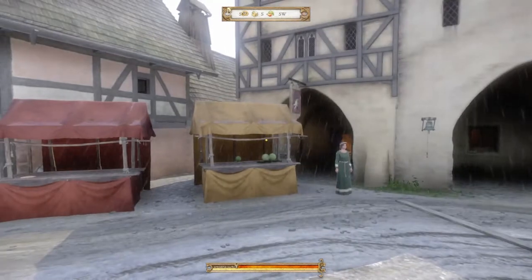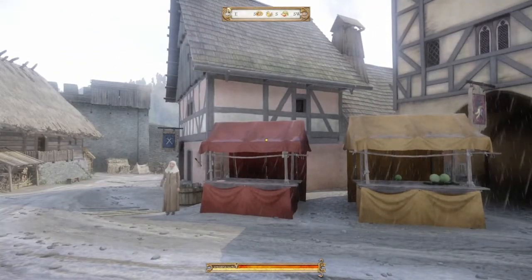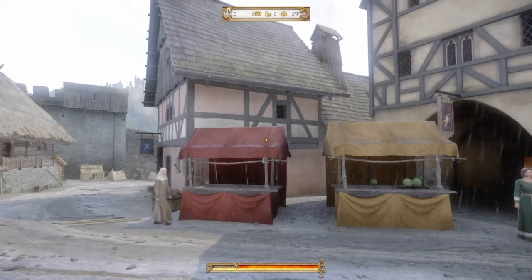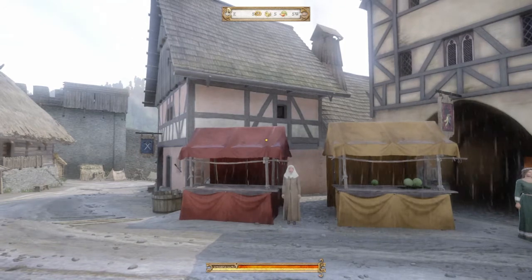We're going to start at the armor shop, get our armor, take our money back, go to the sword shop, get our swords, take our money back. Then we'll find out how much merchandise we have and take it over to a miller and sell it all.